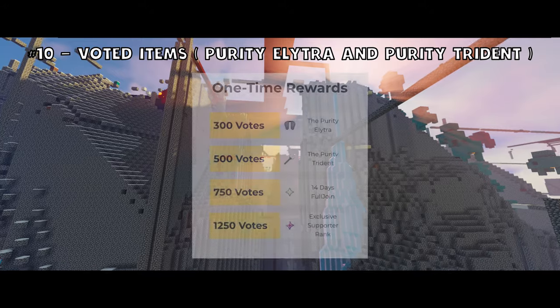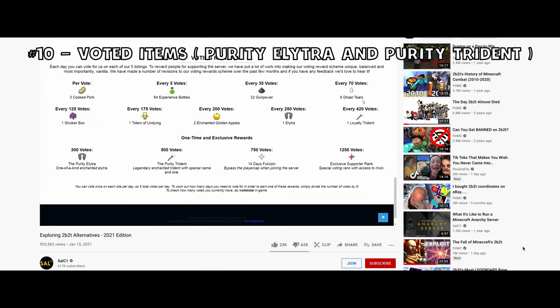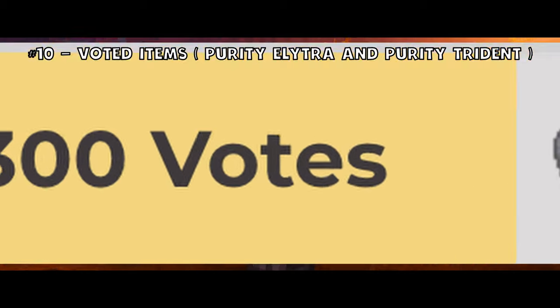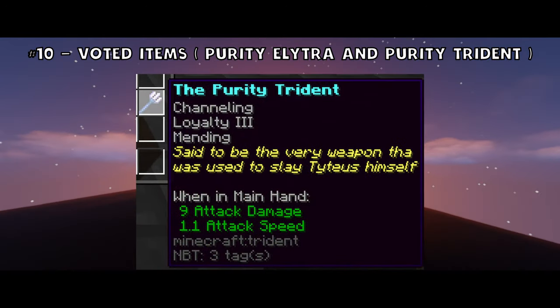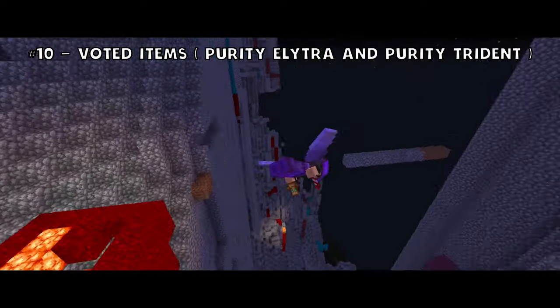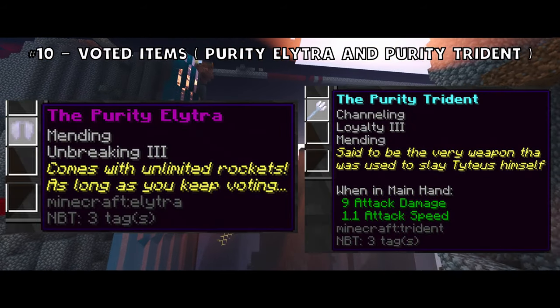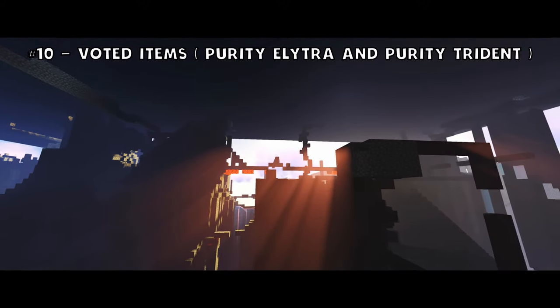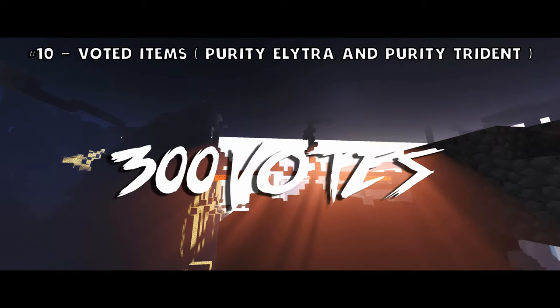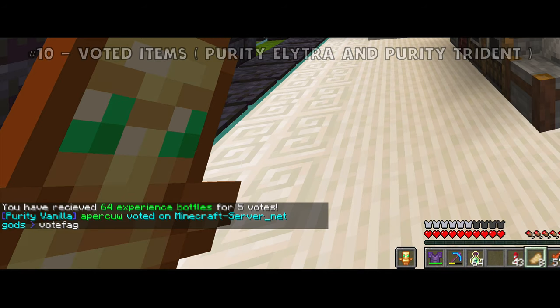The 10th rarest item on Purity Vanilla isn't even technically vanilla. One of the most consistent complaints from people who first joined Purity is the voting system in place. Although, if you take more than a quick glance, you'll notice you need a lot of votes to garner some of the more luxurious one-time items — these being the Purity Elytra and the Purity Trident. The only difference between these items and the common ones are the neat little descriptions on each. The Elytra has a nod toward the voting system, and the Trident points to some old server lore. If you manage to hit 300 votes — that's 60 straight days of voting — and then 500, being a hundred straight days of voting, you've got yourself some pretty unique items.